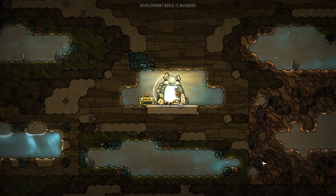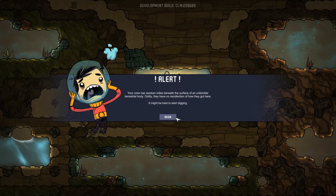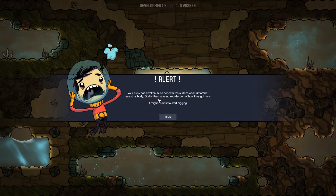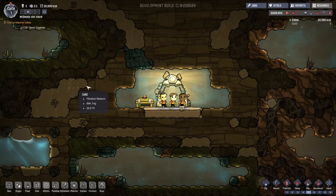Let's go! This is building our well - oh no, we're already in. Right, I don't really know what to do here. Alert: your crew has been awoken miles beneath the surface of an unfamiliar terrestrial body. Oddly, they have no recollection of how they got here. It might be best to start digging. Yeah, that's what I would do.